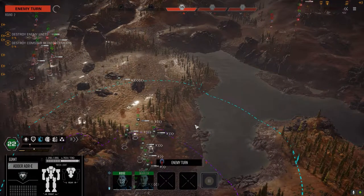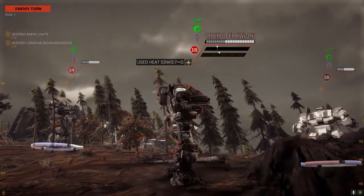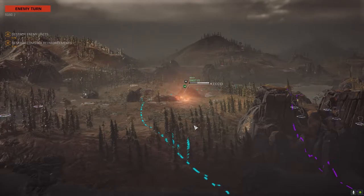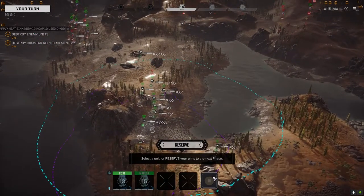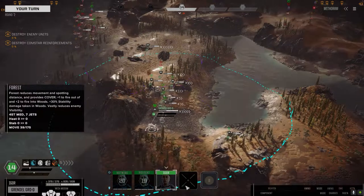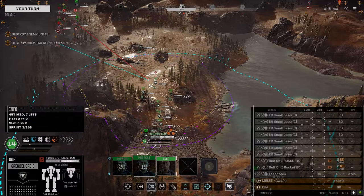The one thing we're looking for out of this is a double heat sink kit — it's the main thing we need. This is a two and a half skull mission against Comstar. Quote unquote Comstar — it's Red Reapers, but obviously it's Comstar. Hopefully there should be a double heat sink kit in here somewhere. The mechs on the mountain definitely will have one somewhere.